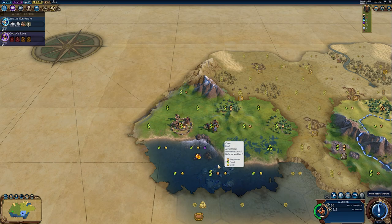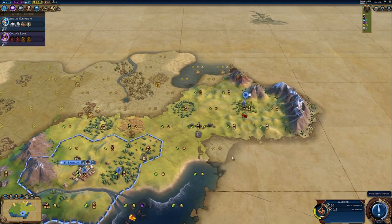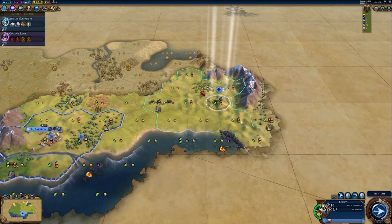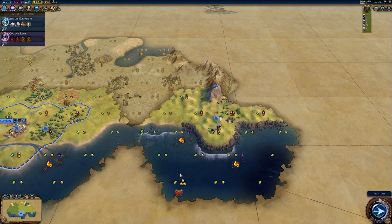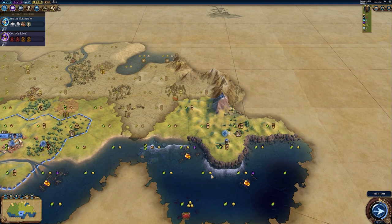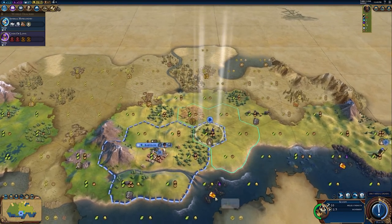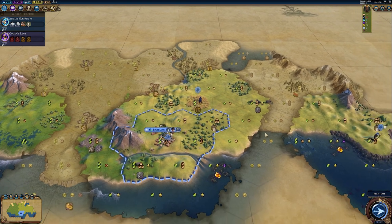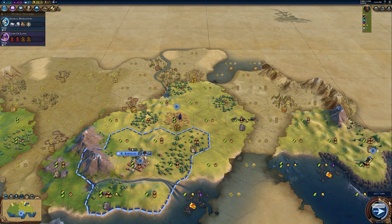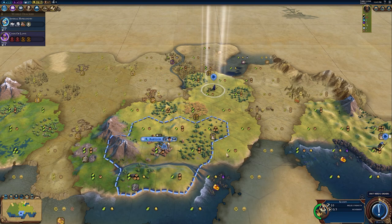Let's see how our warrior did on that camp — his health definitely took a hit, so we'll have him heal up. There's more amber over here, and crabs — we could get a harbor right there if we built a city, which would actually be really great. There's tobacco, sheep, and pearls in this area — a lot of stuff we could benefit from. Let's fortify this warrior until healed.